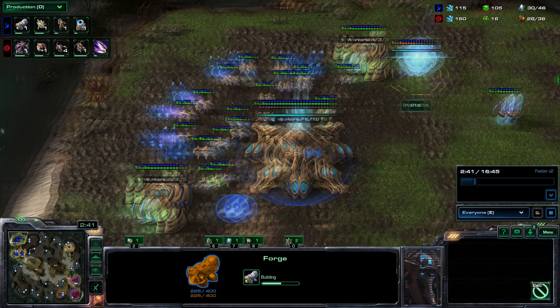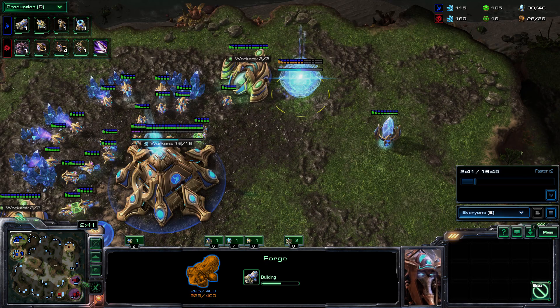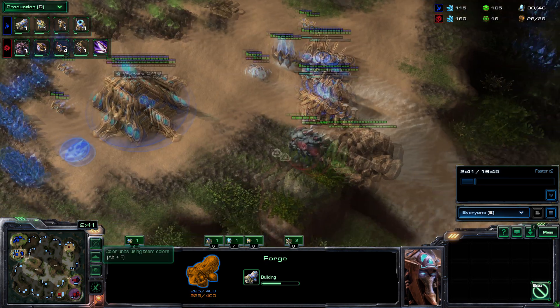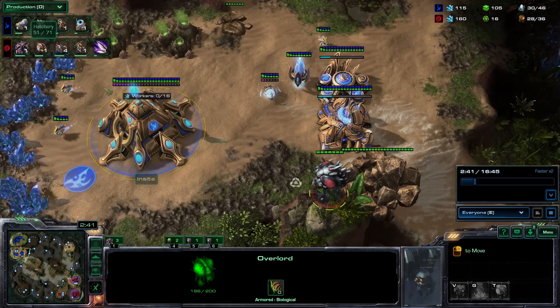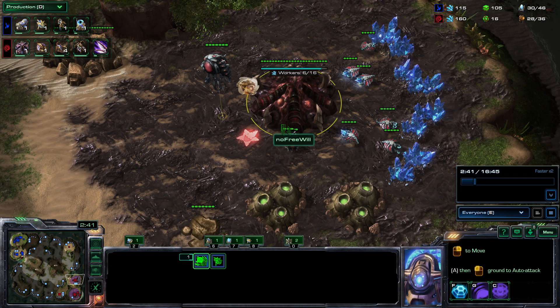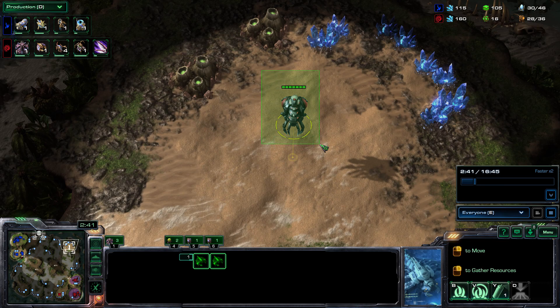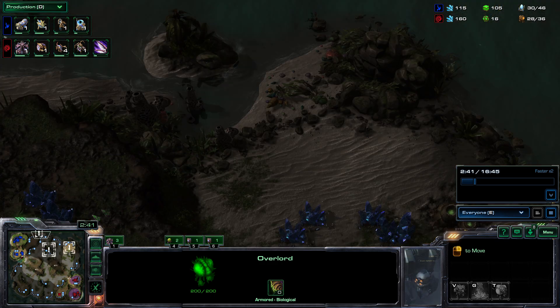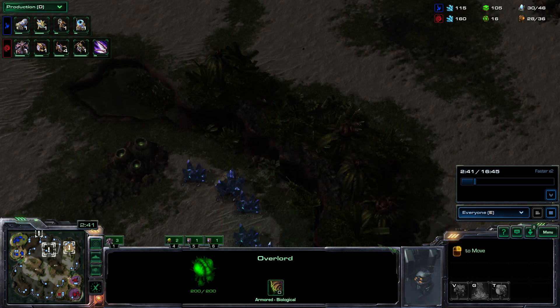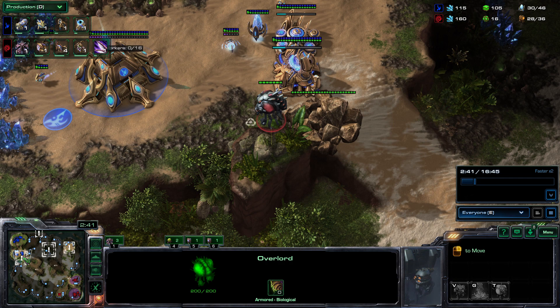For no reason — what do you think about this forge? A forge just means he wants to go for an upgrade, maybe an early plus one, but without the tech building he can't do any aggression — so this is free to drone. What we're going to look at mainly in this game is how much larva is left, what vision No Free Will has, and whether he uses that to his advantage. With this overlord I'd really like it over here on the high ground, but seeing the sentry you know where most of the gas has gone early on.